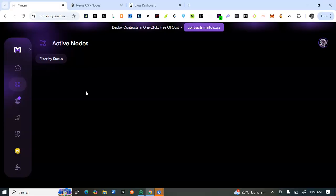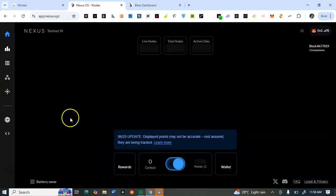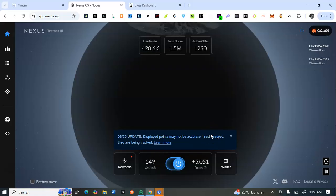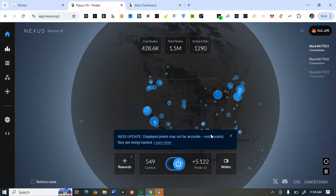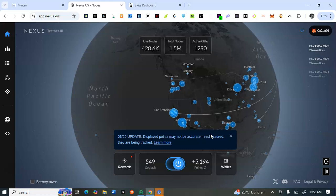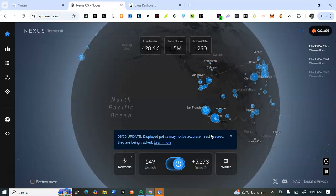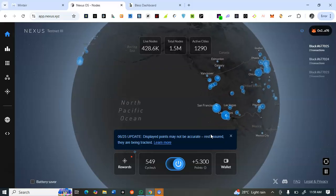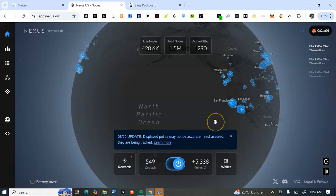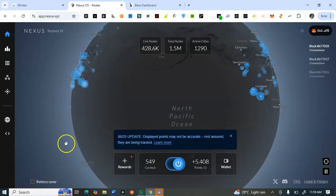That's the update about the Nessos mining. Purchase the node if you want to, and if you don't, make sure you are mining manually. Don't forget to hit the subscribe button, like and share this video, turn on your notification bell, and join the Telegram community. All links are available in the description box. Thank you for watching — see you in the next video!